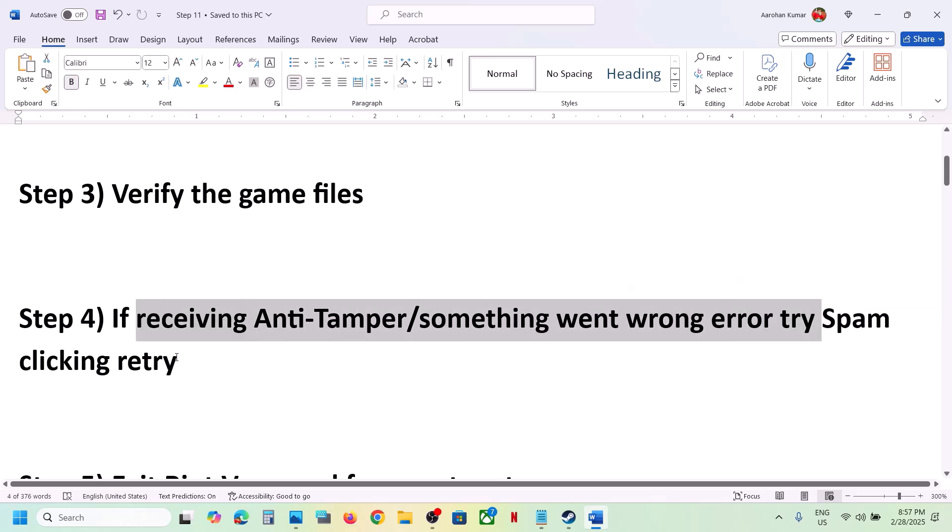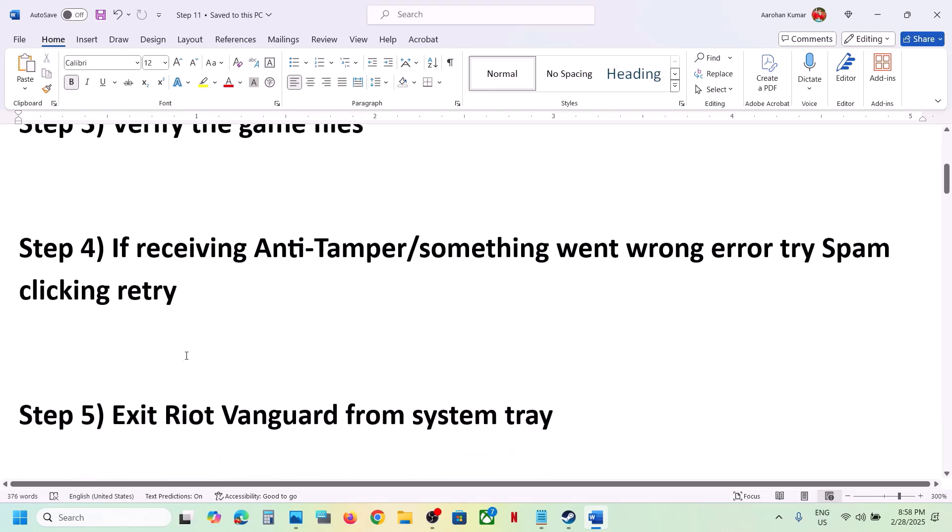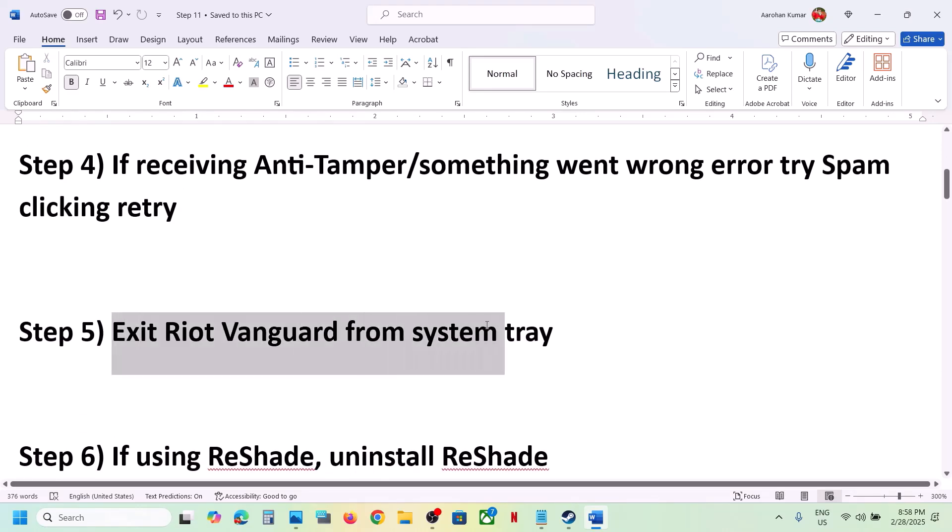The next step is: if you're receiving errors, spam click on Retry. When you receive a 'something went wrong' error, you will see a Retry option — just spam click Retry and then check.